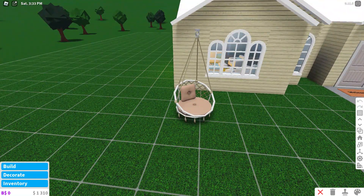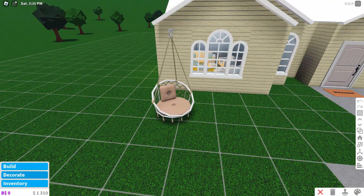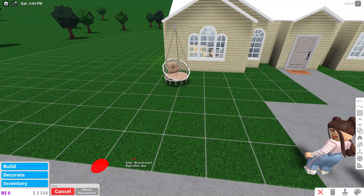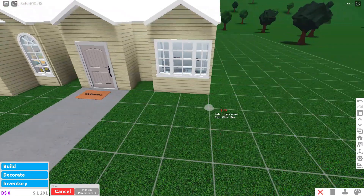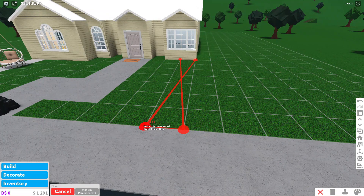So before I place this - it looks really cute - I'm going to be putting plants and an outdoor area up front because it looks so good and I'm really excited. So first of all I'm just going to do a little area here, this is where the plants will be.